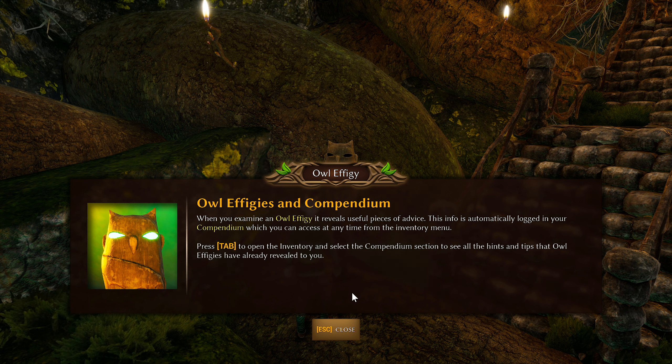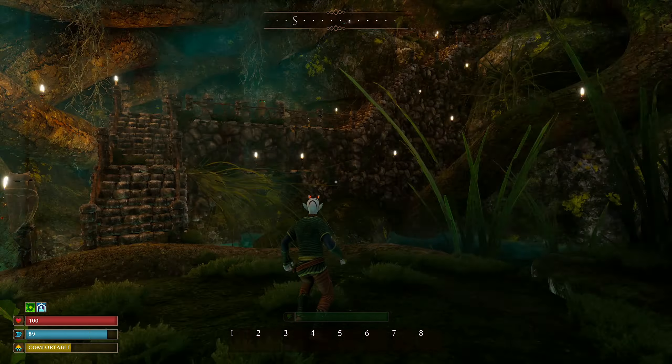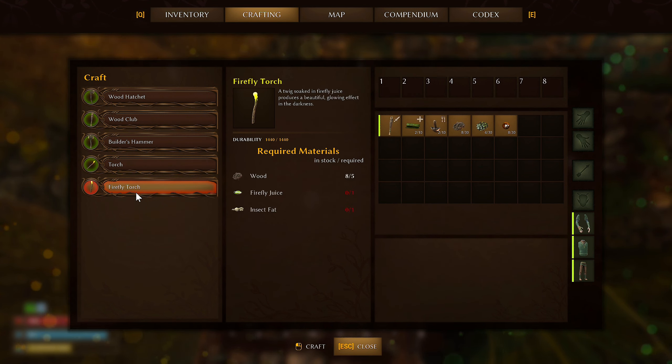We've got fire arrows, a pet whistle — grabbing all this stuff since it's free. Owl effigies and compendium: when you examine an owl effigy, it reveals useful pieces of advice, automatically logged in your compendium. You can access it at any time from the inventory menu by pressing Tab and selecting the compendium section to see all the hints and tips that owl effigies have revealed.